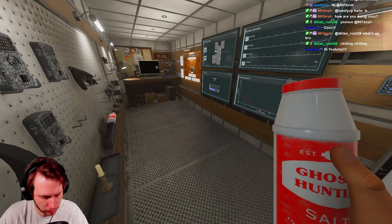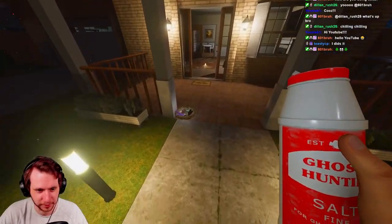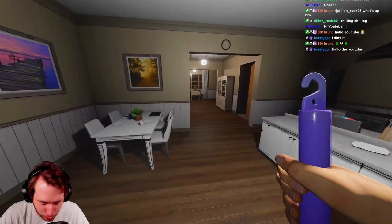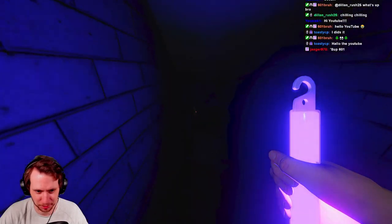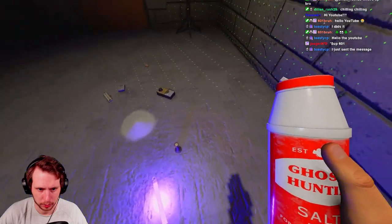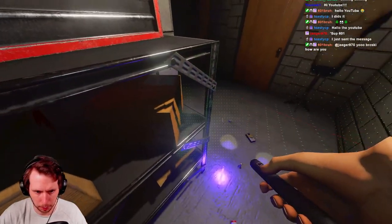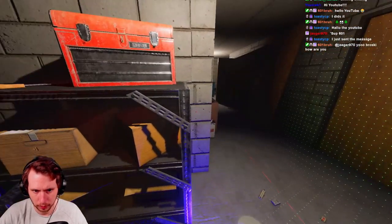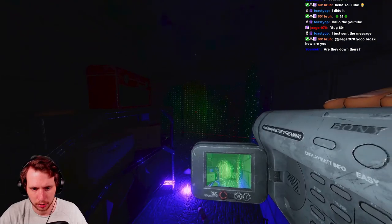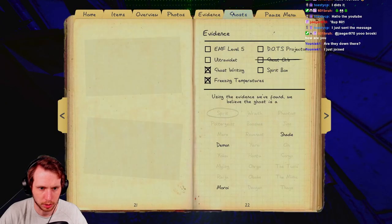My W key has popped off yet again - the bane of my existence. I'm about to swap one of my keys. Let's grab another dots and some UV. I'm leaning more towards this being a Shade right now because it's genuinely doing nothing. I need to check the spirit box but it needs to be at EMF level five.